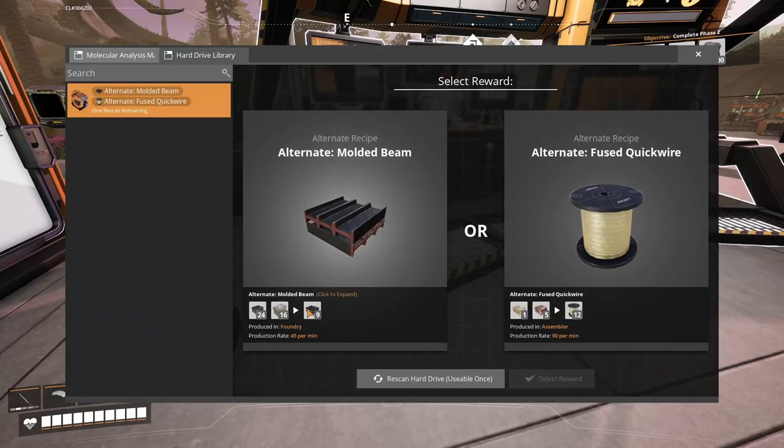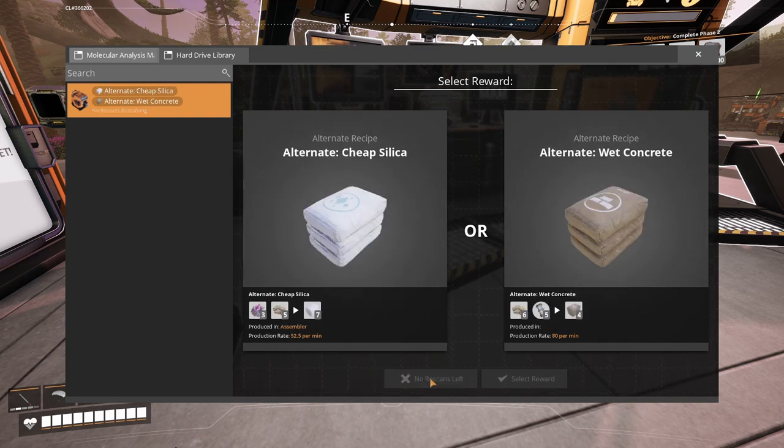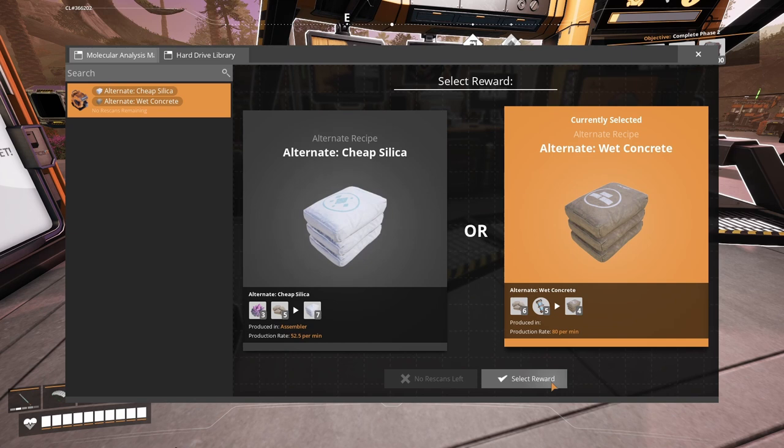Oh, I don't remember molded beams. Is this a new recipe? I'm gonna be honest, I don't really love either of them. Let me just see what the rescan looks like for 1.0 — I've never done a rescan. Okay, it's instant and I love that, because waiting 10 minutes for new recipes was crazy. I guess I'm going with wet concrete — you can't go wrong.